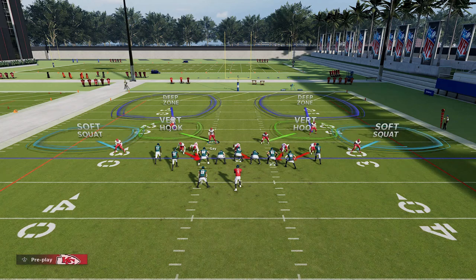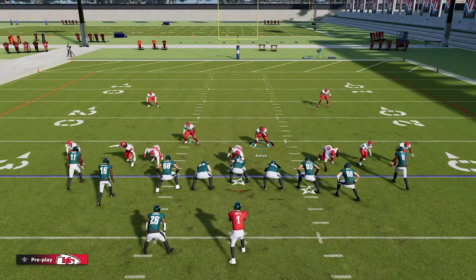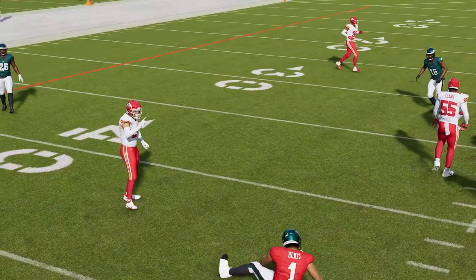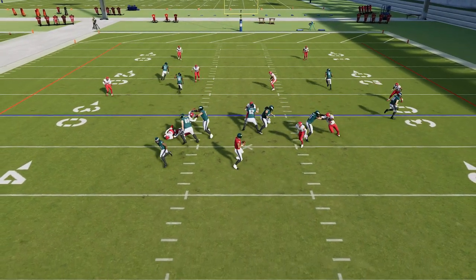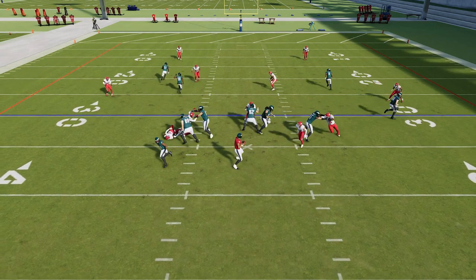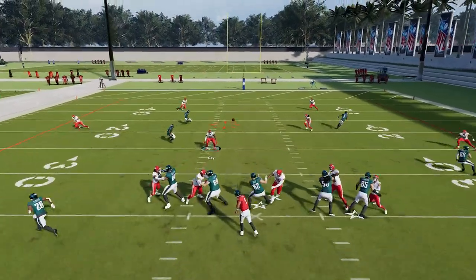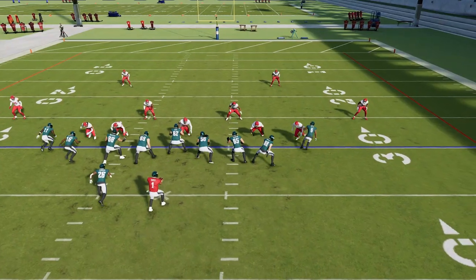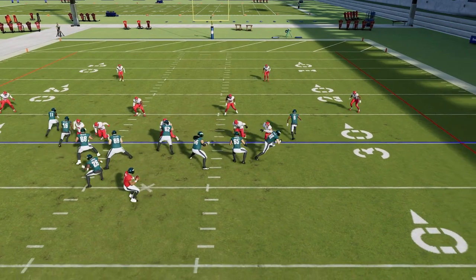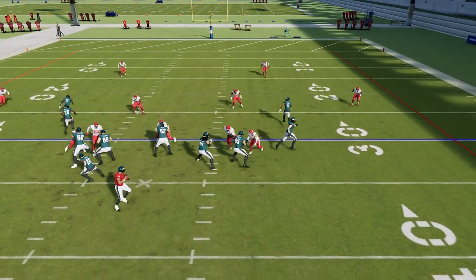Edge blitzes are still going to be there, largely because these guards can't react in time to get out and take out the blitzes. I'm going to do that again — I'll leave the cornerbacks tight and do the QB contain to see if he picks up the cornerback. Once again, he does not — he picks up the end and just lets the cornerback come in free. It says they tuned pass blocking, but this is a five on five and these outside cornerbacks are still coming in very easily right under the right tackle's nose. With no adjustments the right tackle picks it up, but the slightest adjustment breaks this new pass blocking system.